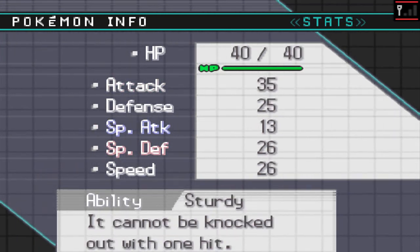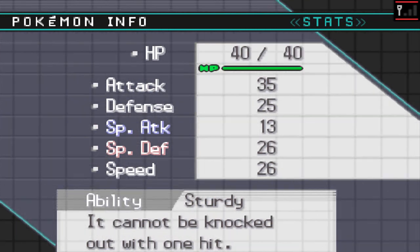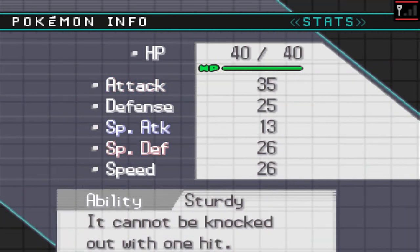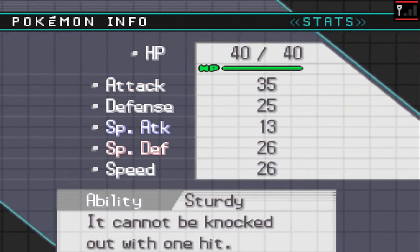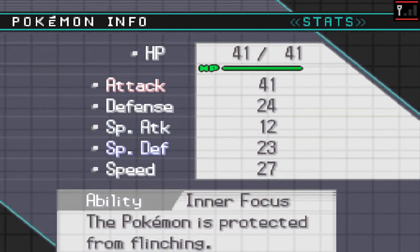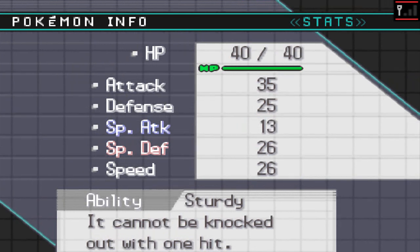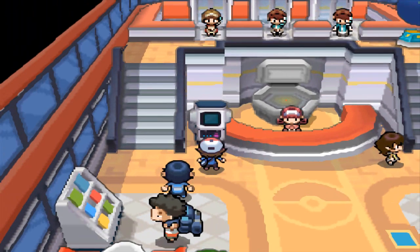I'm actually calling it Narasol because I wasn't happy with the previous one I caught — mainly because of the ability. That one had Inner Focus, but this one had Sturdy, which was one of the main reasons I wanted Sawk. This new Sawk is kind of the opposite — more defensive. Its nature lowers Special Attack and raises Special Defense, which is actually good because we don't need Special Attack on a physical Pokemon. So I actually like this one more and I'm going to keep it, storing the other one away.